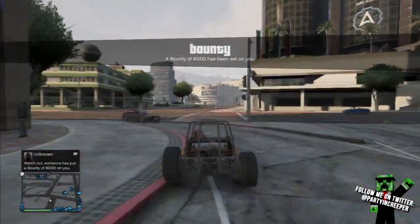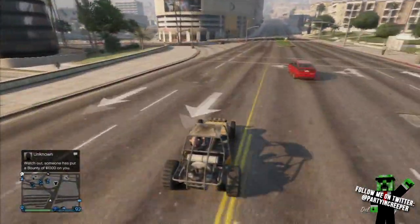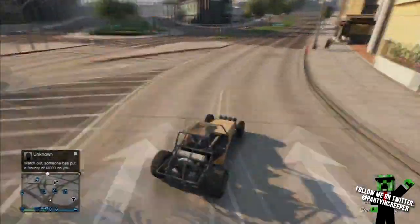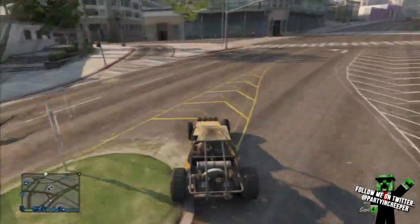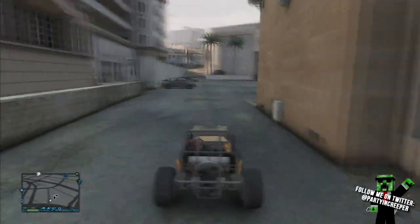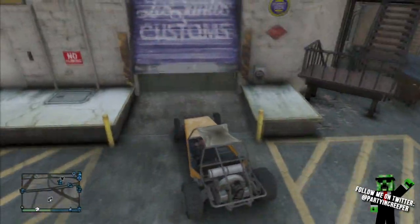Drive it into Los Santos Customs — I didn't spawn right there but as long as you spawn in the vehicle you should be fine. Once you drive it into Los Santos Customs, it'll immediately open that menu and you'll be able to add the color, armor, or whatever option you chose.